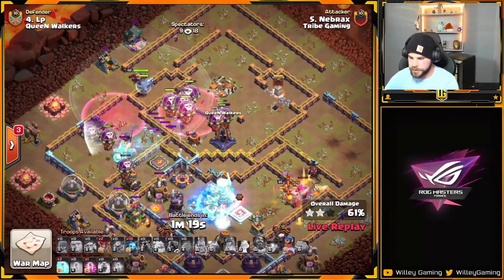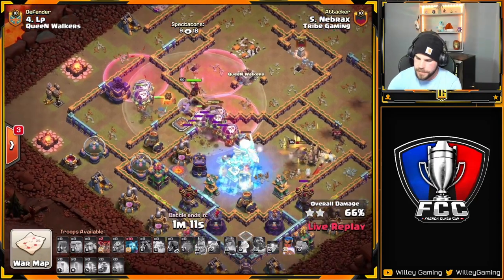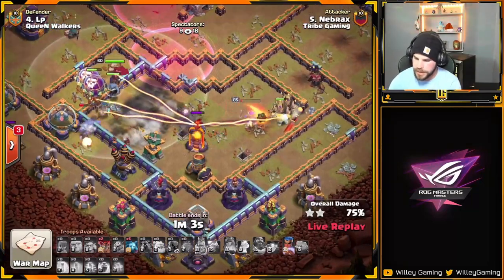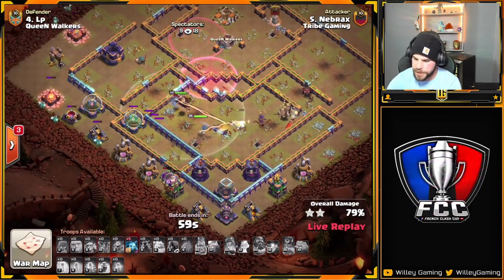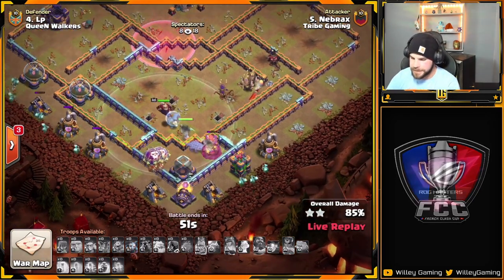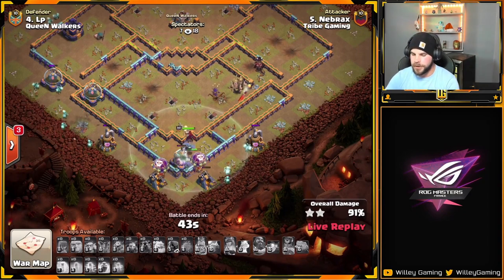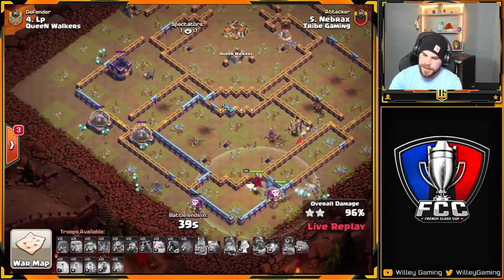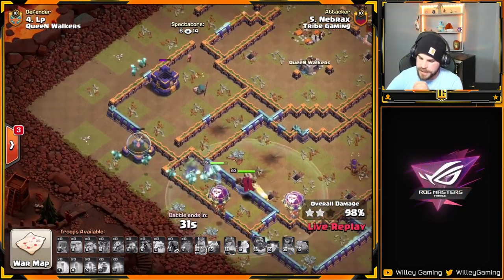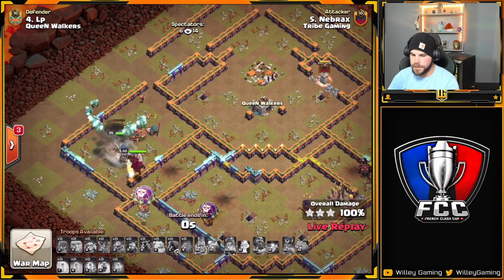The Lalo comes in from the top side of the base. Balloons move in, take out the Monolith, the sweeper — looks like they can get the Scattershot as well. Scatter goes down. Balloons move into the Eagle, down it goes. Queen is super low and goes down, but the RC's ability is popped — she's going to finish off the multi. Just a couple of defenses left, he's got cleanup and plenty of time. Wizard Tower drops, Archer Tower goes down, and it's a triple — Tribe Gaming finally on the board.